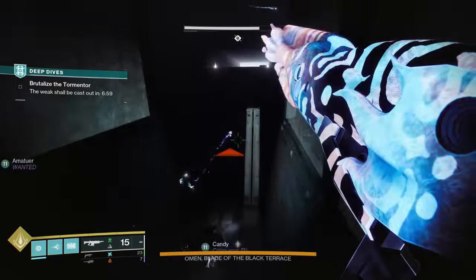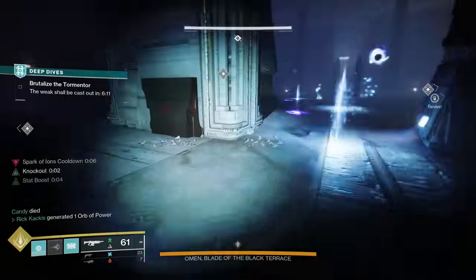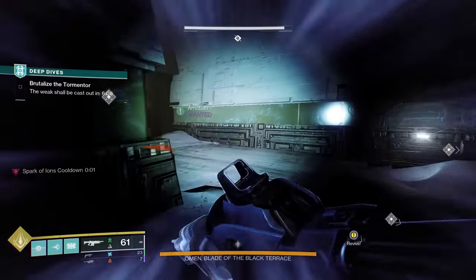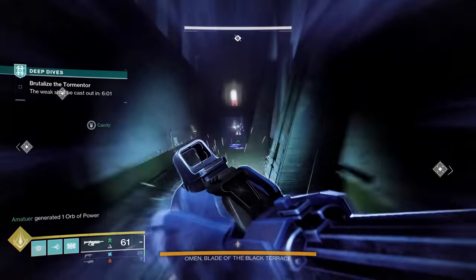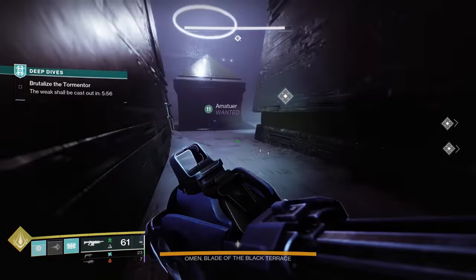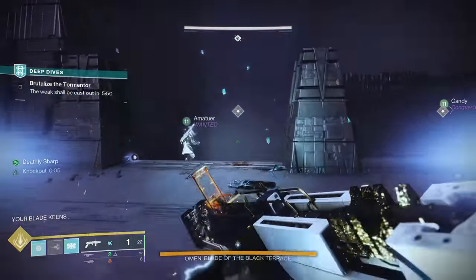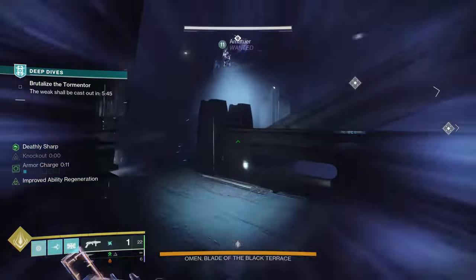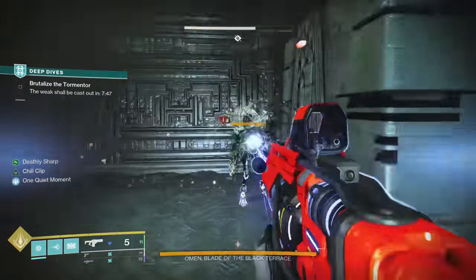Moving on to this new boss fight against the Omen Blade of the Black Terrace, you're going to be in this labyrinth and you have to go around and find those honed minotaurs. They're going to spawn seemingly randomly — often they're out in the corners of this labyrinth, sometimes they're in the very middle of the map. But importantly, if you're taking a little bit too long, objective markers will appear. Try to find as many as you can; I would recommend spreading your team out. Often you'll kill two and then an objective marker will appear for the final one and you can head over there and take that guy down.